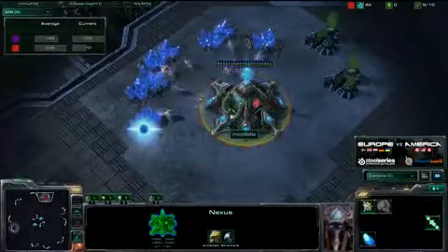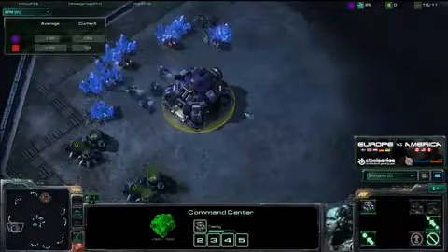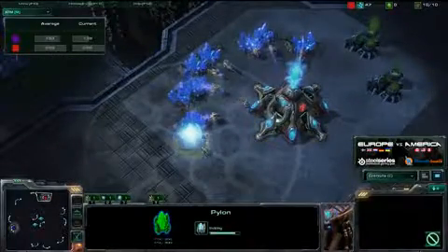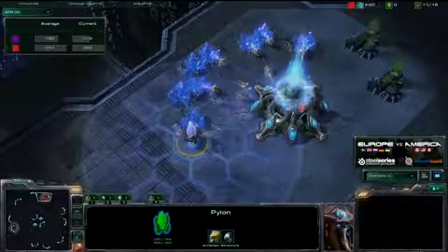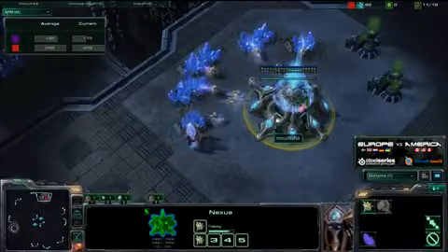So I'm not going to be saying 'oh, it's a 1-1-1 build' or 'it's a 4-gate', because if you've never seen this before, you have no idea what those things are. So it's like, 'oh, he's building 4 gateways' — that makes sense, because there are gateways, there are 4 of them, and he is building them. He is building a barracks, he is building a factory, and he is building a starport. 1-1-1 might be shorter, but I speak faster than most casters, so I think I can get away with it.